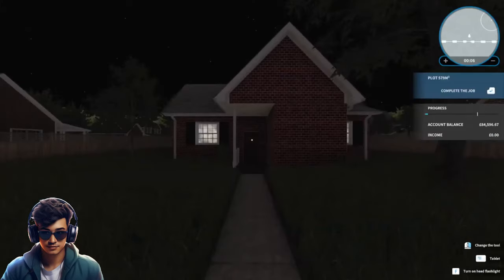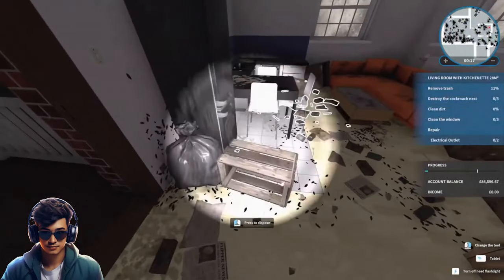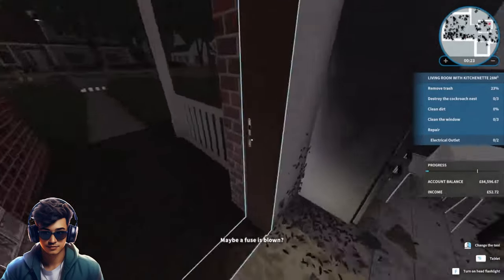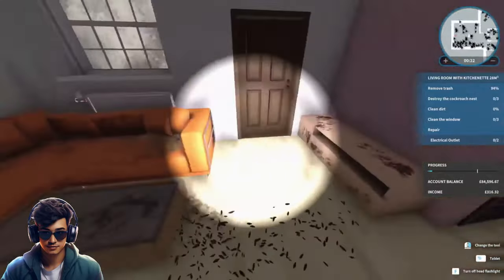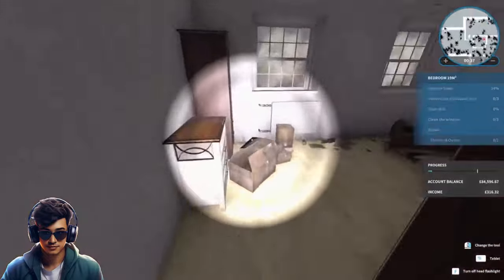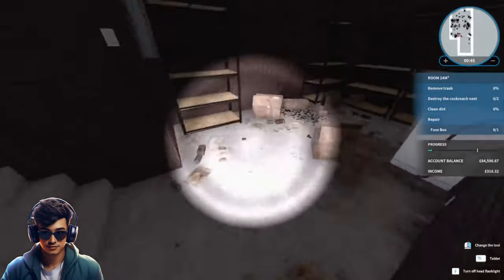So Mr. Moon looks like he's bought a house where someone's trashed it really. Let's get into it — crikey, we've got a flashlight. Maybe the fuse box is broken. Let's clear up some of this trash. That's going to be outside, so we're not fussed about that. That's going to be into the bedroom, so we leave that door open.